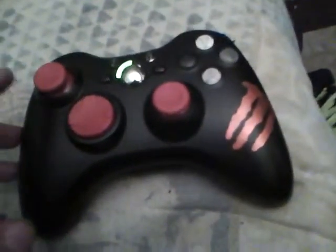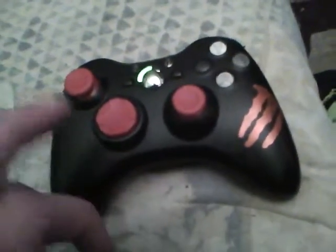It also has the chrome guide button, the Monster emblem, and the black end piece. It also has the red analog sticks and the red d-pad — these were ten dollars at a local gaming store. I picked them up; they also come in blue, and I just thought it looked really cool.